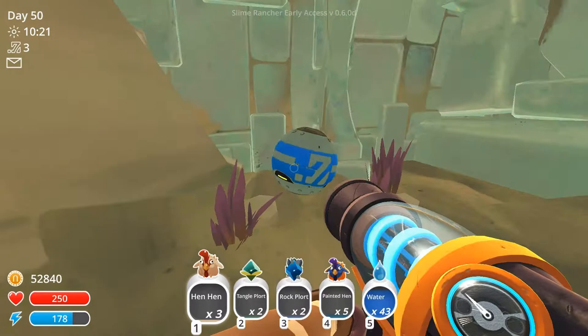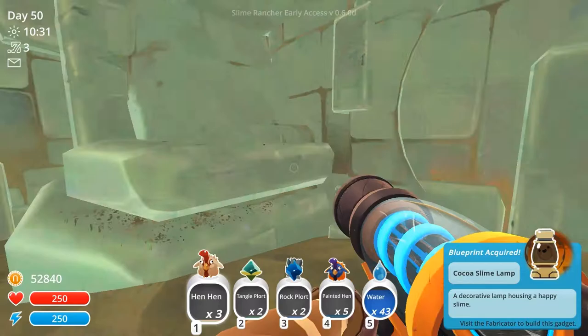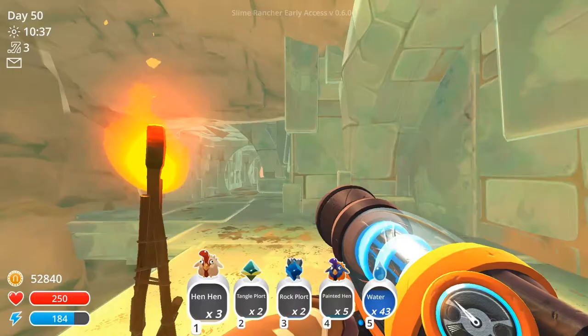I'm kind of lost. Through here, I suppose? Ooh. Oh hey! It's one of these oasis places again. What's in the trash pod? Cocoa slime lamp. Yay! So this one... there's nothing under here, so we're gonna have to get up here.